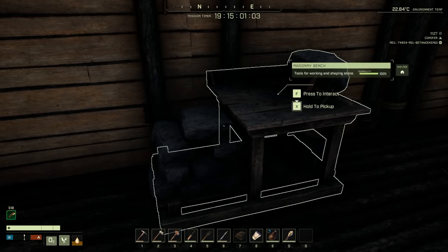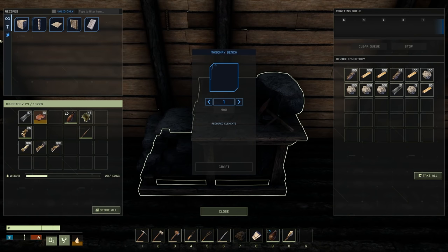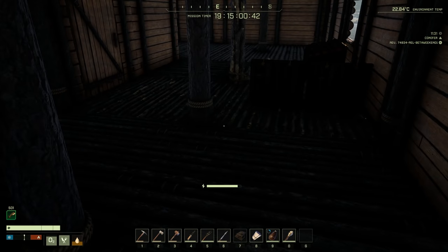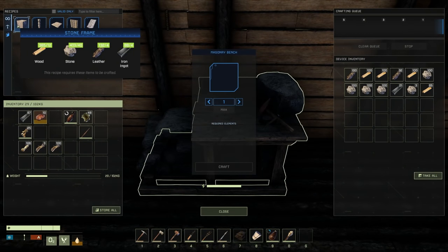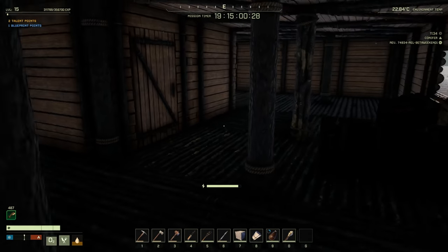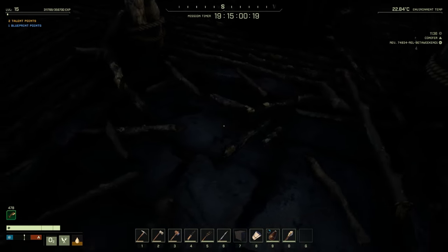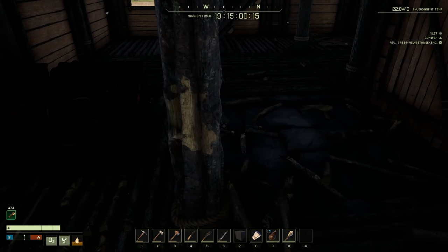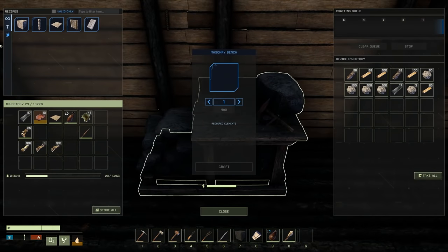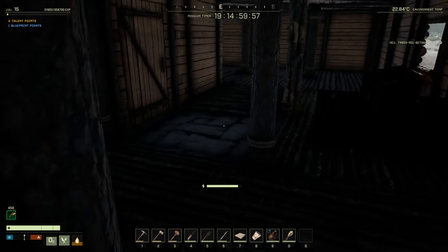We have 29 leather right there, heck yeah! Let's throw our leather in there. Let's get one of these foundations, get a stone frame — actually, does the stone frame act as a floor though? Let's craft one up and see what happens. Let's go downstairs — if I grab this and deconstruct that floor... I think it acts as a floor. Let me grab a stone floor and see. The reason I'm worried is that if it doesn't act as a floor, the floors are gonna be floating.